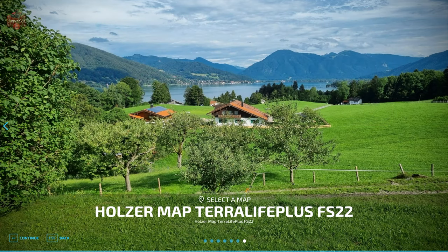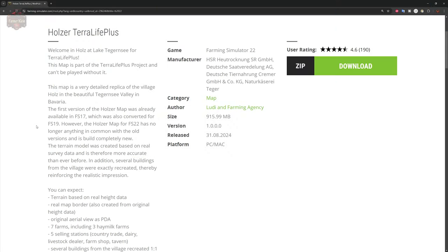The Holzer TerraLife Plus edition map — you can find it on the FarmingSimulator.com website or the in-game downloadable content menu. As of the 1.0 release, this map is available for PC players only. I do hope that the map author releases a non-TerraLife Plus edition, because this has to be one of the most beautiful maps in Farm Sim. It's truly a shame it might be locked behind TerraLife Plus, because it's a highly complex mod and it's not going to be for everyone.